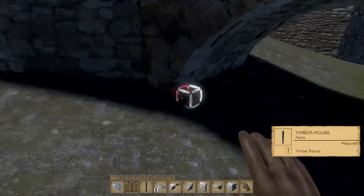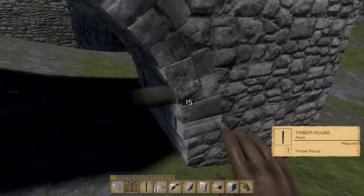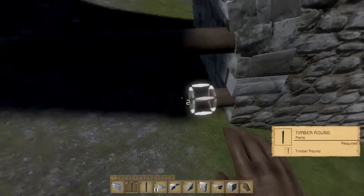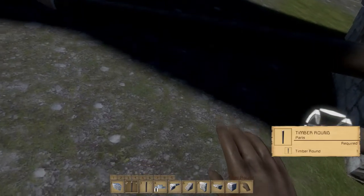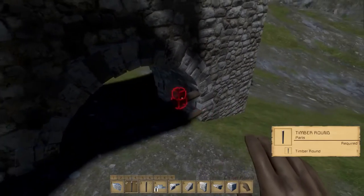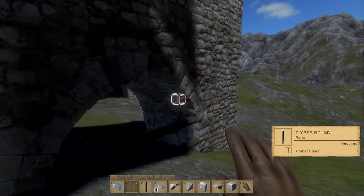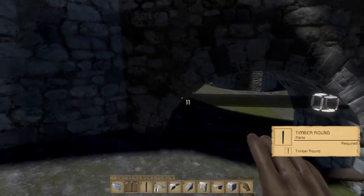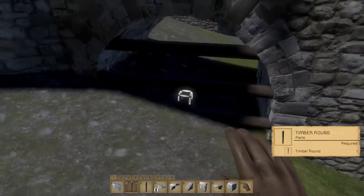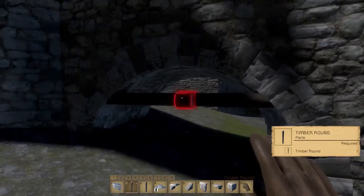So let's just kind of build like a cross. Something sort of like this, and then we can do something like that. Just like that. And yeah, there we go — we've got a little drainage pipe thing.